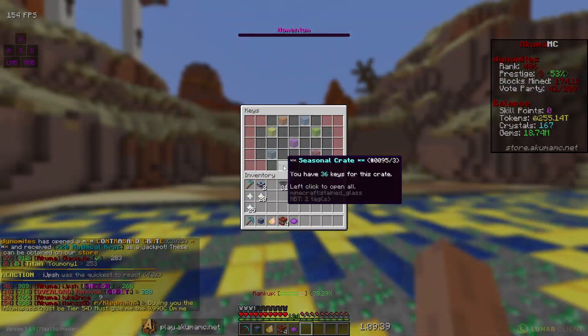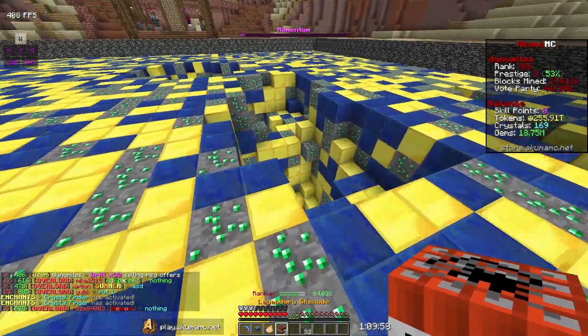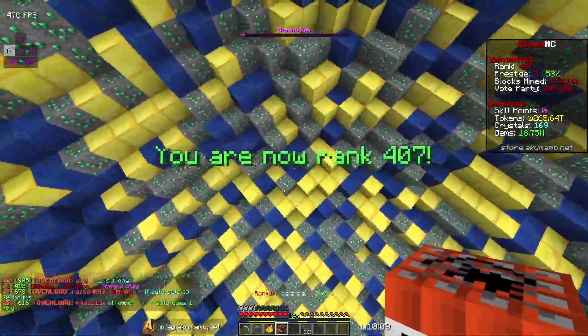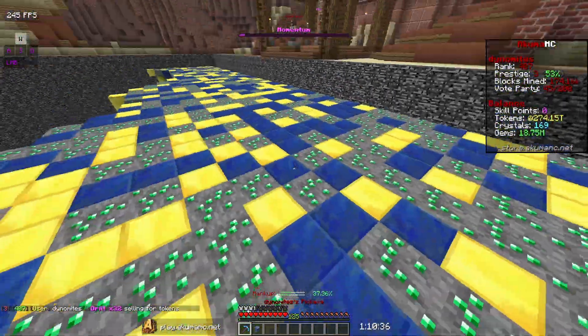We do have a couple more tokens. I'm going to try to sell these drills. Using these legendary grenades real quick just to get some more tokens — legendary grenades give quite a bit, like five or six trillion tokens per grenade. Those are a good way to make tokens if you have one.